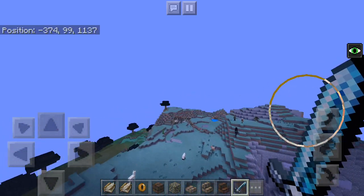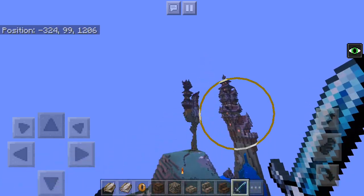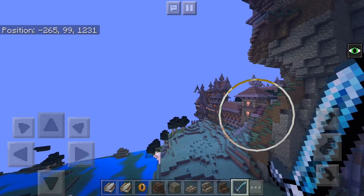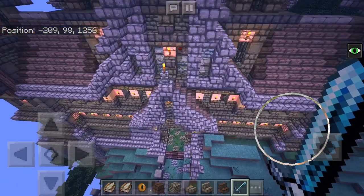This over here is Stonehaven — the massive city where part 2 of the map takes place. So after killing the dragon, you'll teleport here and you go into your house.